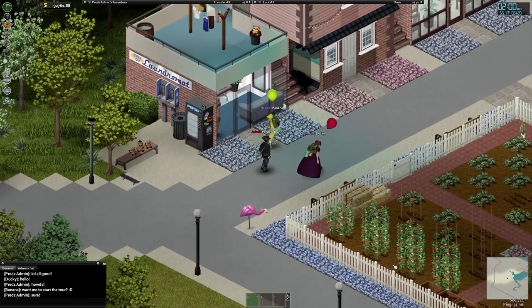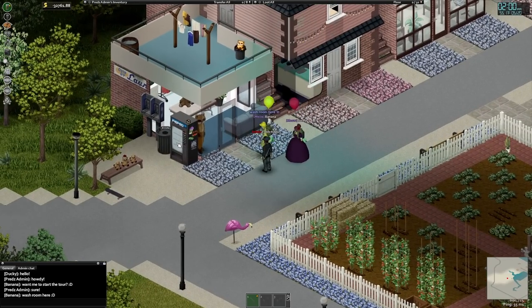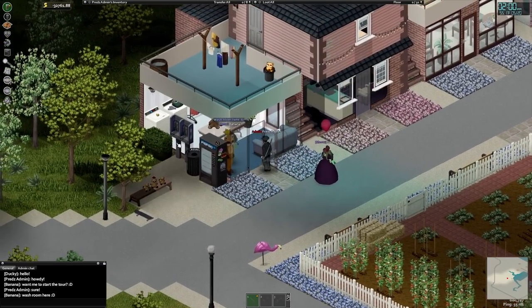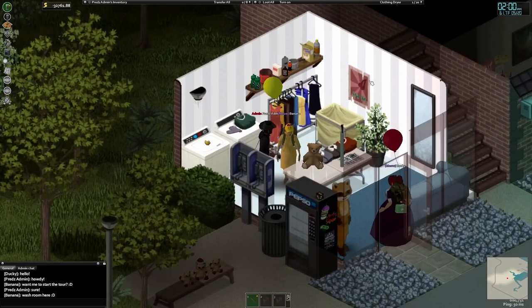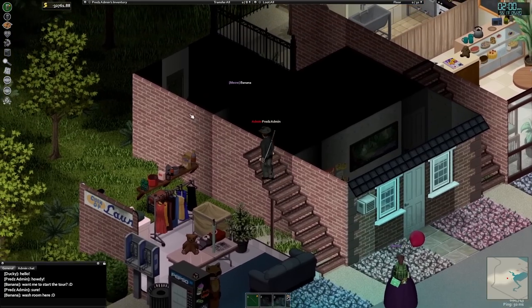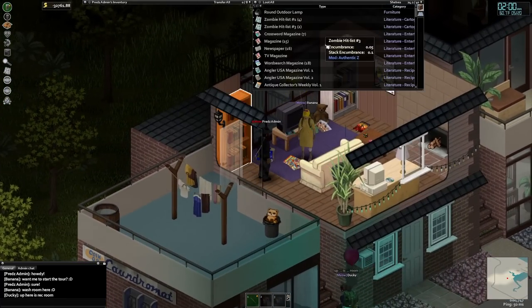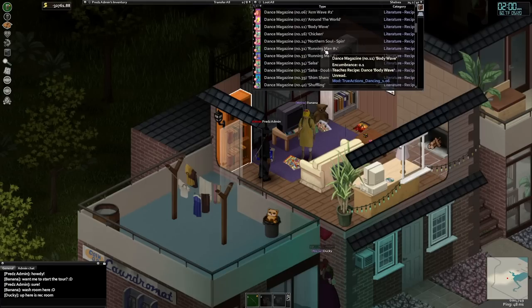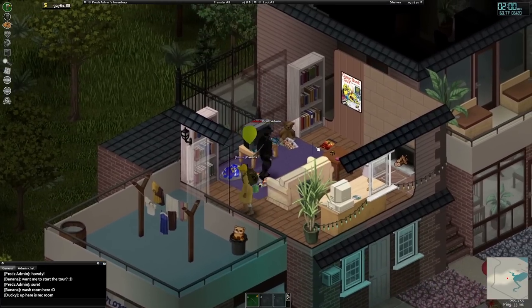Starting out with the first building in line, we have the laundromat — just a little room to wash your clothes after slaughtering a few thousand zombies. Up on the roof, they have a clothesline and plumbed water barrel for the washing machine below. Heading up the stairs and taking a right, you'll enter the rec room, which consists of two bookcases holding a variety of magazines and skill books, along with a computer and a disc for The Sims 2. There's also a nice little fireplace in the corner for those colder days.